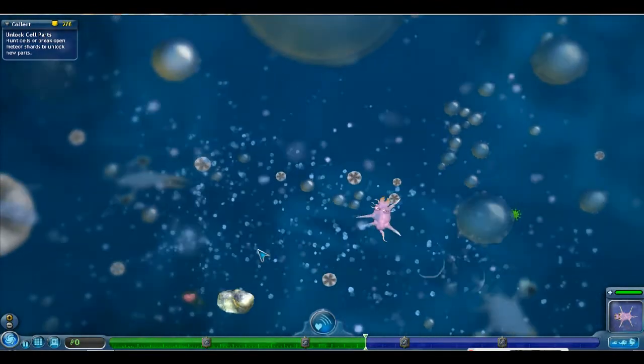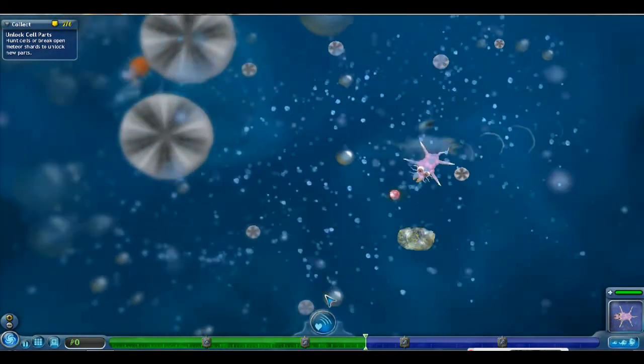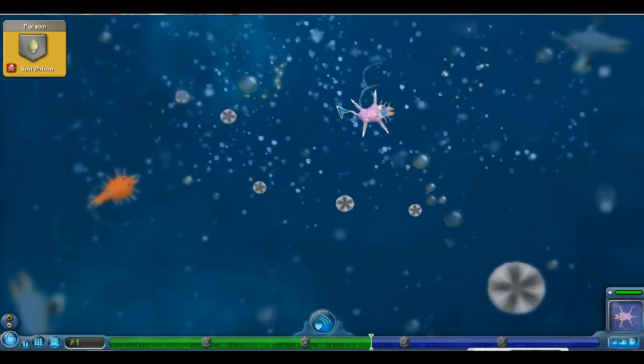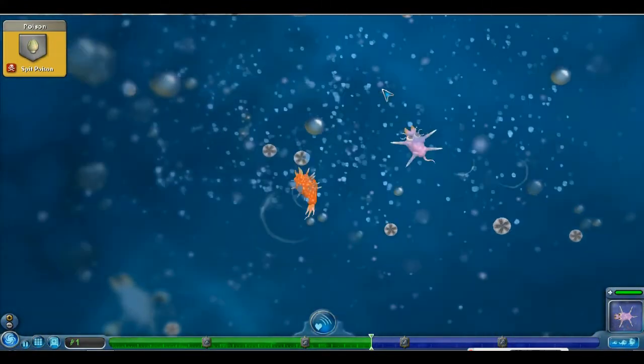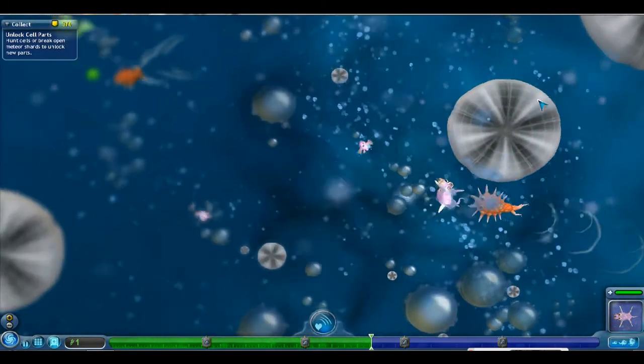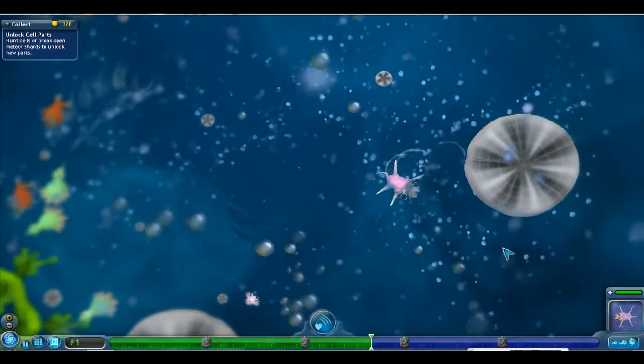We're going to grab this Glowy Meteorite because it has an extra body part for us. And it's Poison. Poison is actually really useful, and if we ever get the DNA for it, we will definitely be adding that to our creature.